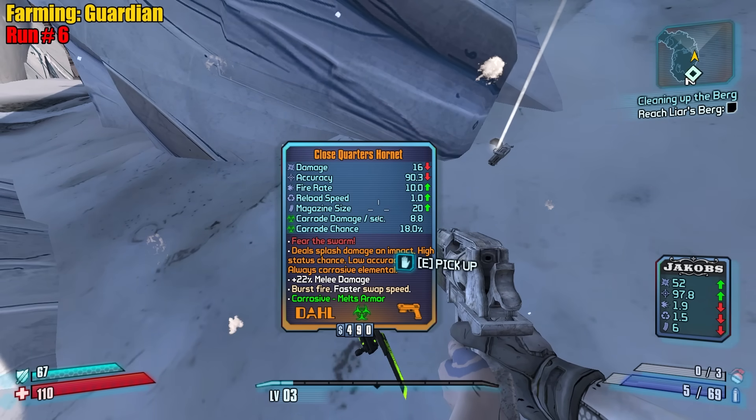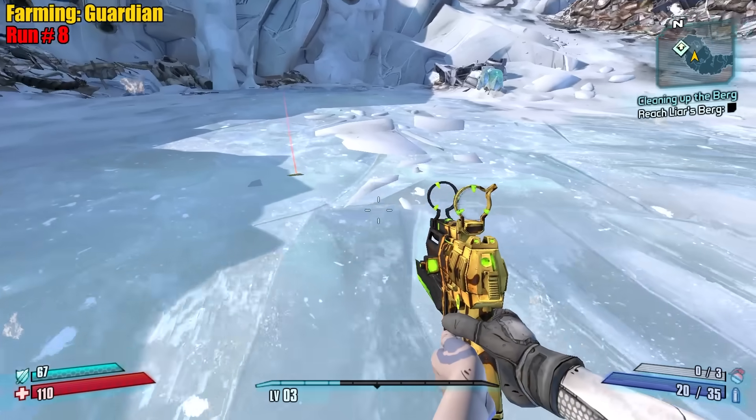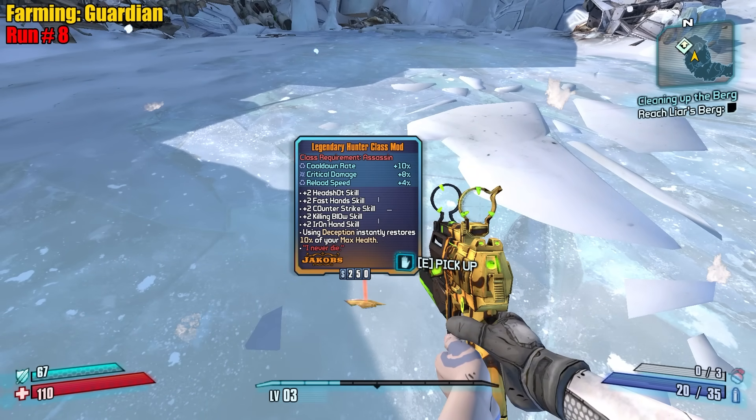22% melee — they scaled it down? We got double drops! We got a Hornet and a legendary hunter comm.